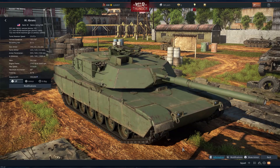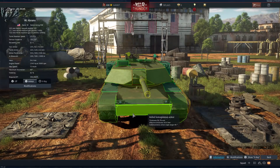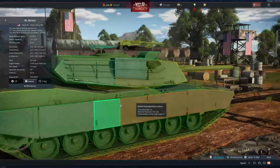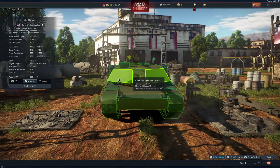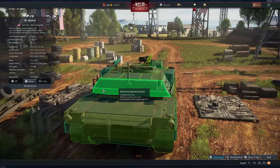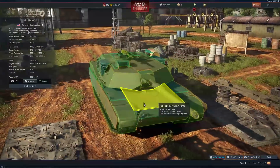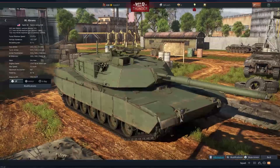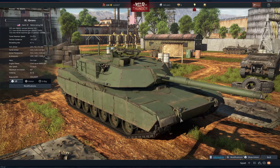This is the M1 Abrams: Rank 6, battle rating 9.0 main battle tank, armed with a 105mm M68A1 cannon with 55 rounds, a 12.7mm heavy machine gun, and two 7.62mm machine guns. Front armor is 145mm, sides 62mm, rear 31mm. Turret armor is 145mm front, same on the sides, and 12mm at the rear. It weighs 54 tons but has a decent horsepower and a top speed of 72 km/h.